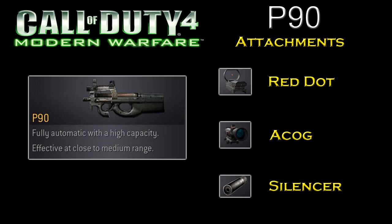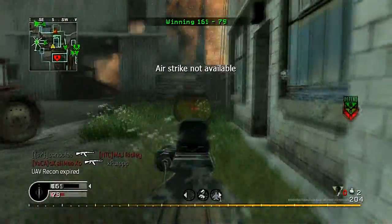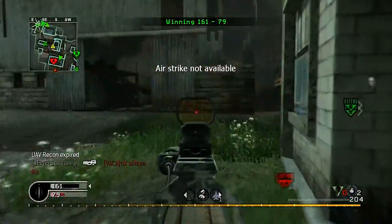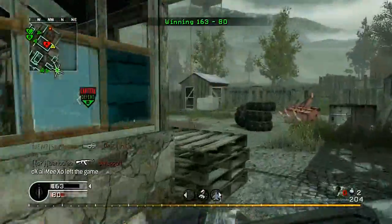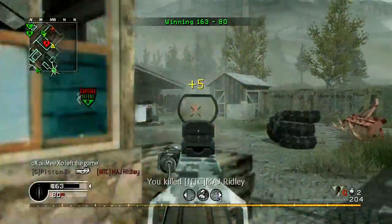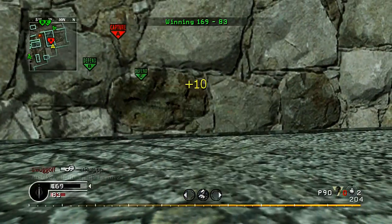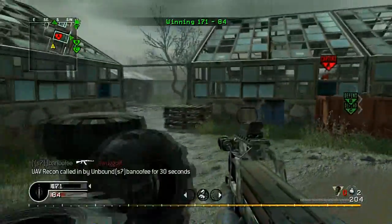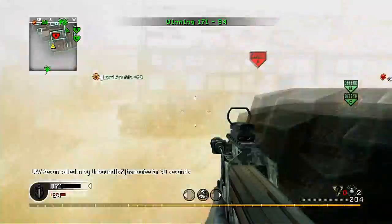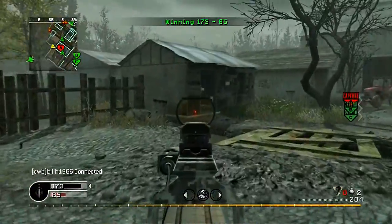In Call of Duty 4, the P90 had three attachments, with the most preferred being the Red Dot Sight or Silencer. The gun was unlocked at level 40 and did 20 to 30 damage per bullet. With 50 rounds in a magazine, the P90 had the highest magazine size of any SMG in the game, and was one of the top weapons, competing with the MP5 for being the top submachine gun. The P90's advantages were its high rate of fire, low recoil, and large magazine size, but it was the worst SMG for killing quickly at close range, with the MP5 being one of the best.